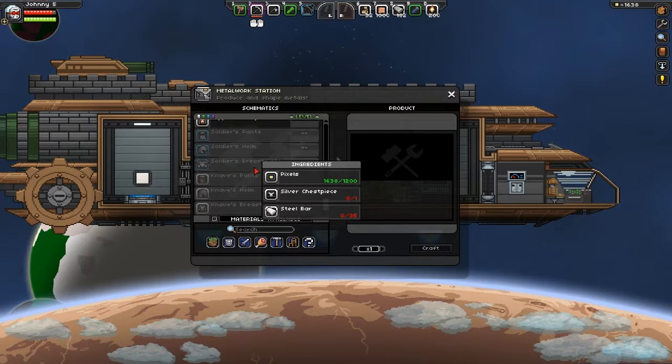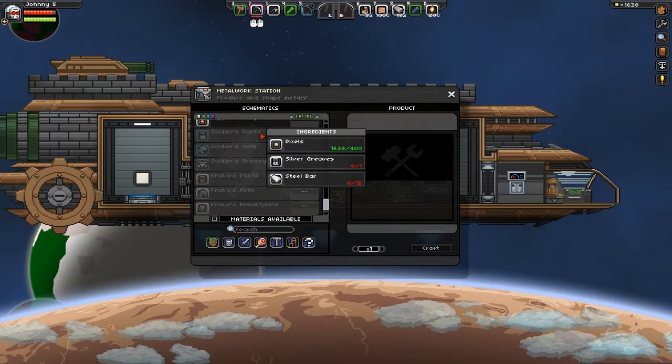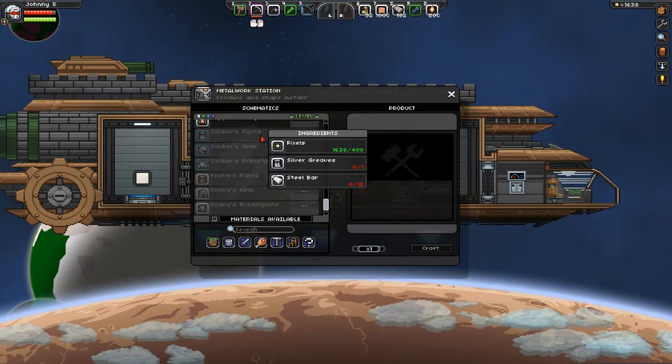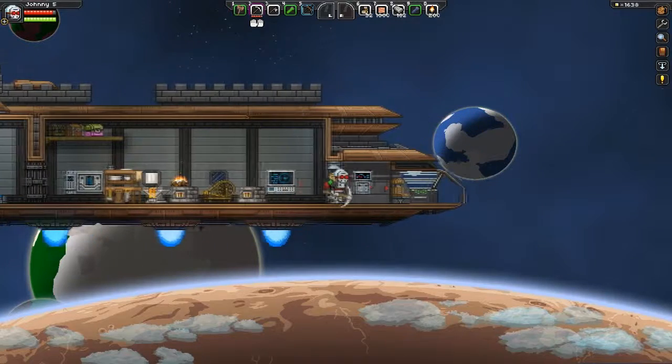Und dann kann ich mir Soldiers-Lock herstellen - 35, 55, 67... 1.400. Könnte ich mir Lock herstellen, aber ich brauche da 67 Silberbahn und ich habe noch 38. Das heißt, ich werde auf Suche gehen müssen.